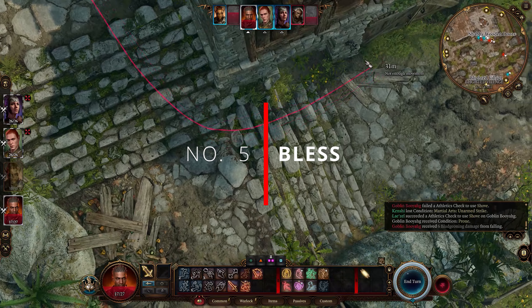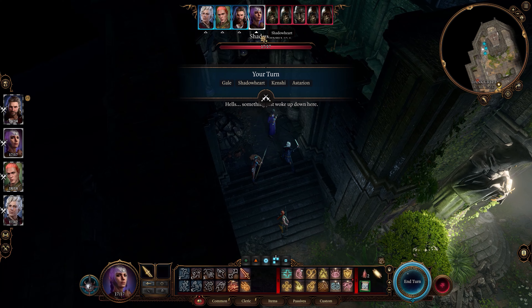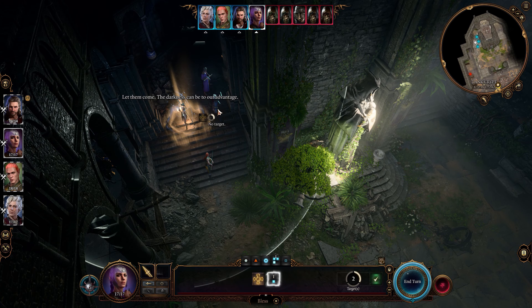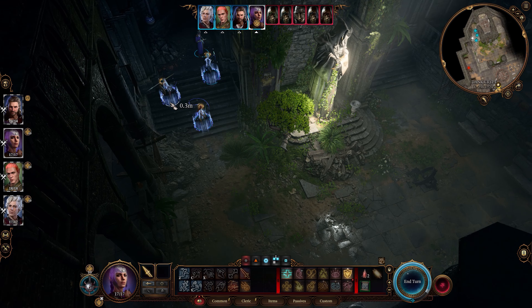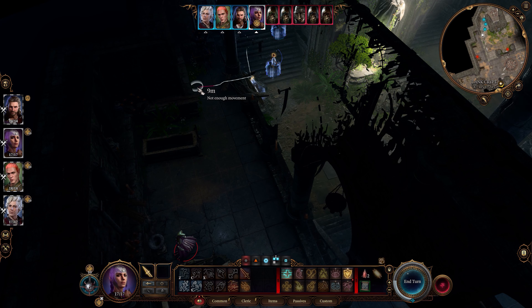Number 5: Bless. Bless is a level 1 cleric spell, and although it's only level 1, it is an overpowered spell. It can bless up to 3 creatures, granting a +1d4 bonus to attack rolls and saving throws. Upcasting adds 1 additional creature per level. Cast this spell at the start of combat or before combat to save actions for your caster. Since this is a concentration spell, be careful not to cast another concentration spell or your Bless will be cancelled.